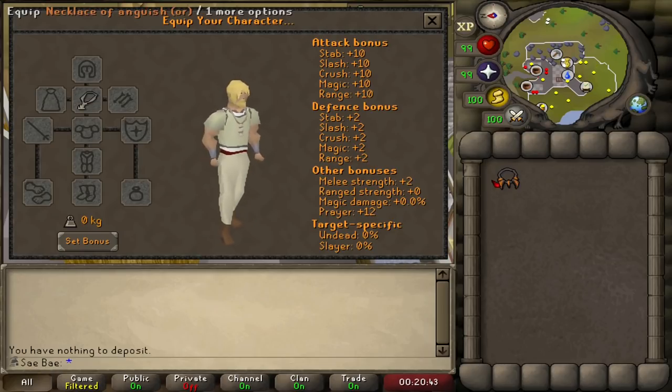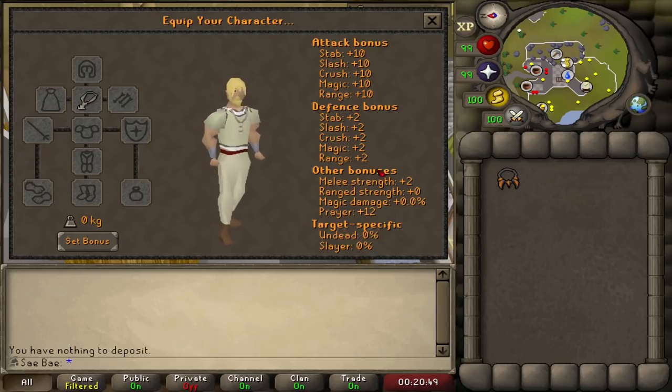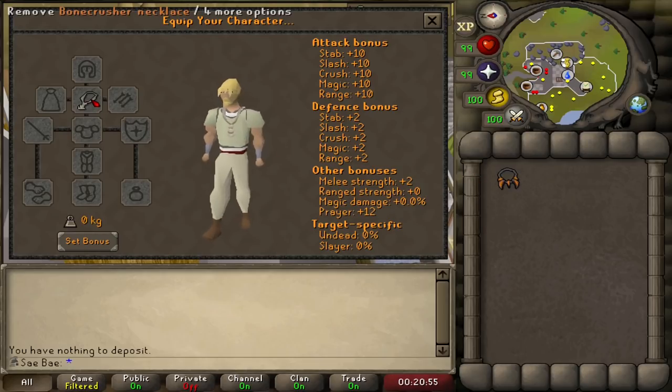It really is up to you. The Anguish will give you a max hit — in some situations more than one max hit — but I would definitely keep the Prayer Bonus. Plus, if you're on a task where there's bones being buried, the Bonecrusher Necklace automatically buries them and gives you Prayer Restoration. So definitely something to consider.